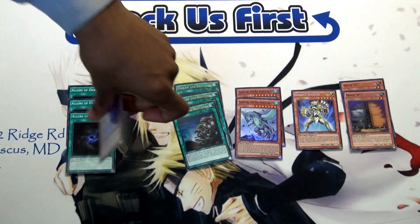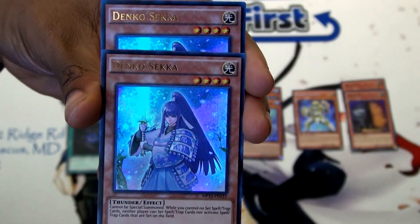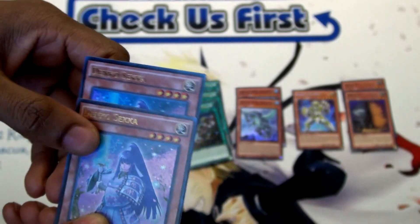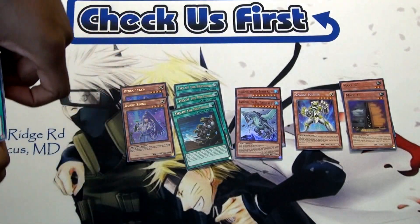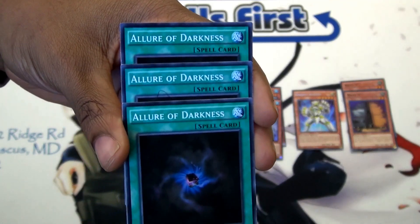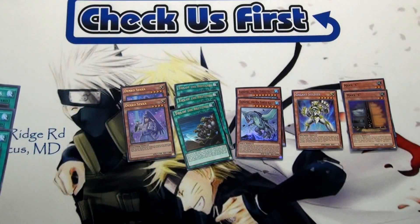Next on the list are two copies of Dankoseka. These are the ones from the Mega Pack 15s, and I'm giving you guys two copies — no explanation needed, we know how amazing this card is. And last on this list is the playset of A Lore of Darkness. I was actually talking to some of my guys from the locals, and they were telling me how many people like this playset of A Lore of Darkness.